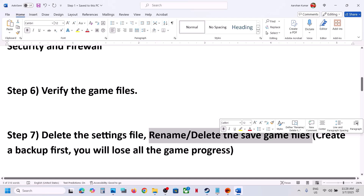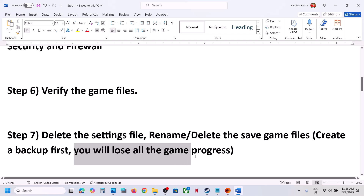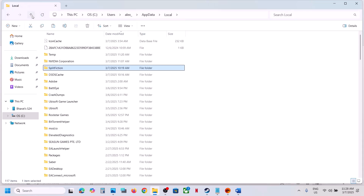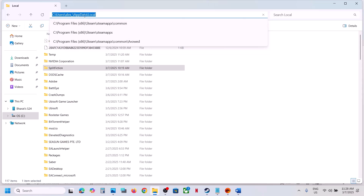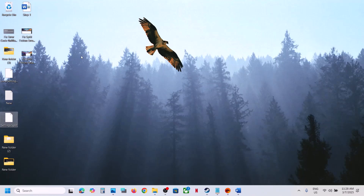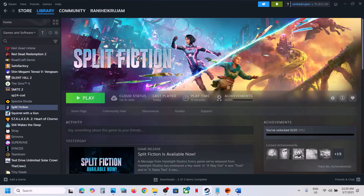Still not working? Rename or delete the save game files. Before doing this, create a backup first — when you rename or delete the save files you will lose all game progress and have to start from scratch. Go back to the same AppData location, find Split Fiction, right-click the game apps and game folder, copy it, and paste it to the desktop as a backup. Then right-click and rename it, or delete it. Once renamed or deleted, launch the game and check.